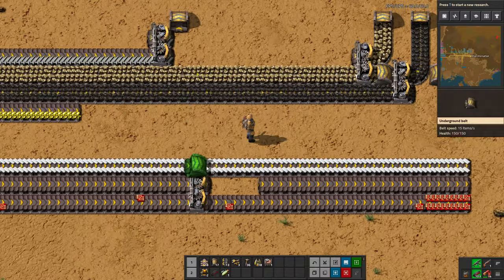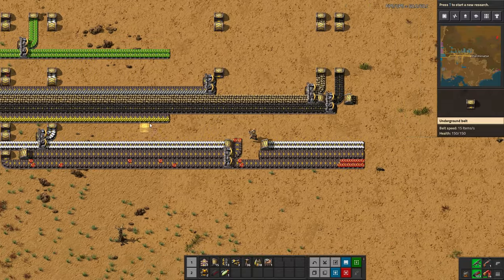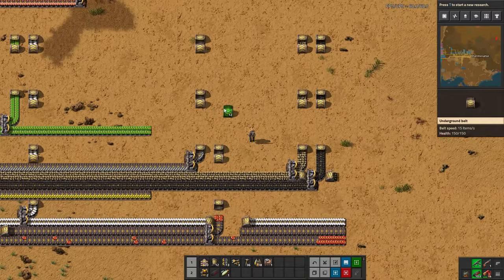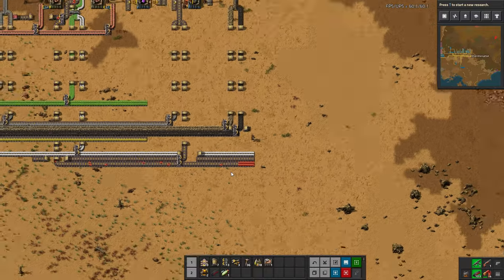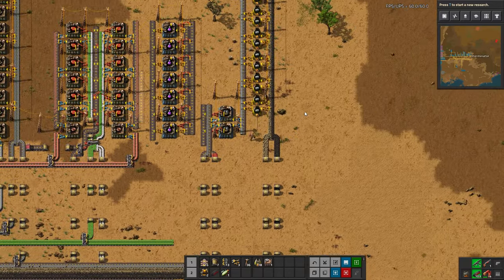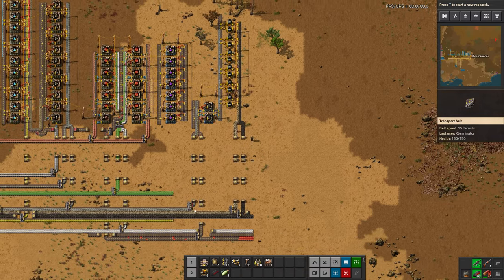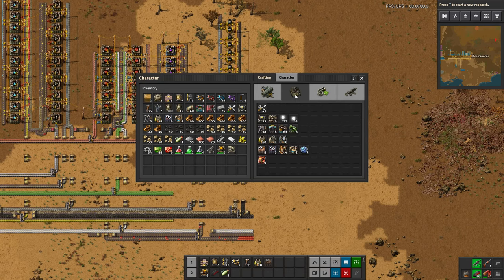We'll take the red circuits, go underground here. These steps at this point we've done quite a few times. Please do tell me if I'm going too fast - if you'd like me to explain things in more depth, even things we've done already, I'm not opposed at all. So our electric furnaces are done now, which is fantastic. They will be a little bit starved of red circuits for a while, but eventually catch up. We should probably make these level-2 assemblers in the near future.